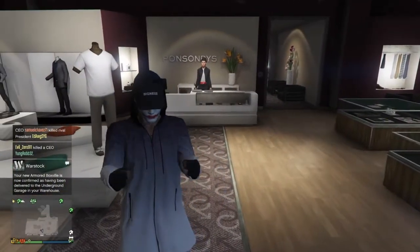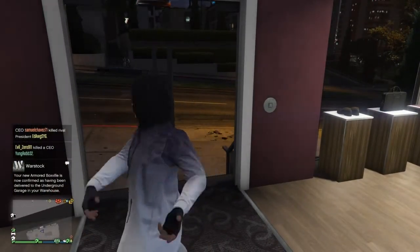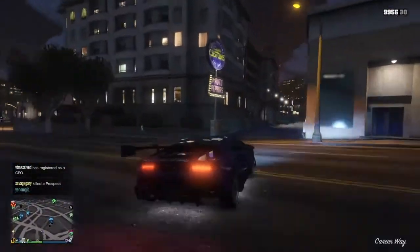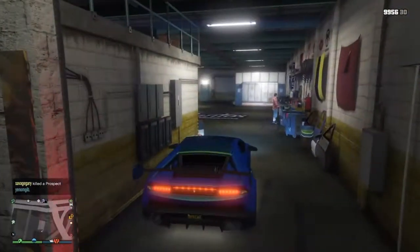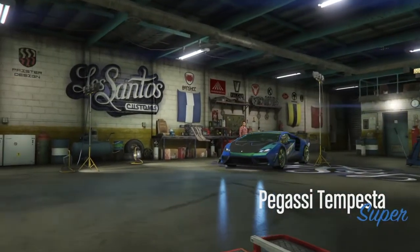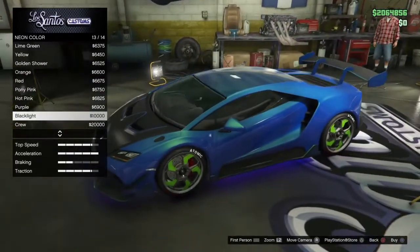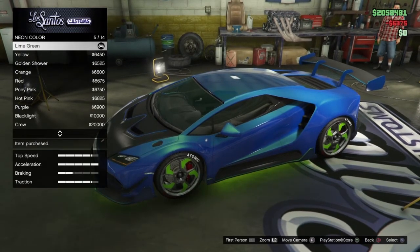Now I'm going to be showing you guys my favorite car from the DLC, so I hope you guys try this car out — you're liking the video so far because this new DLC is so fun. So we got the Tempesta here — Tempasta, I don't know how to say it. Some of these cars have some weird names. I'm going to put some neon underneath this because I forgot to when I was upgrading it. Let's go with green neon — there we go.